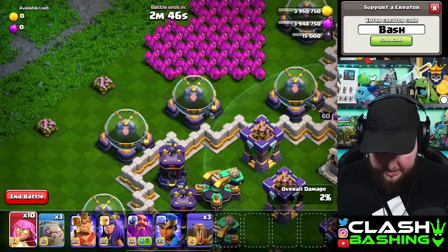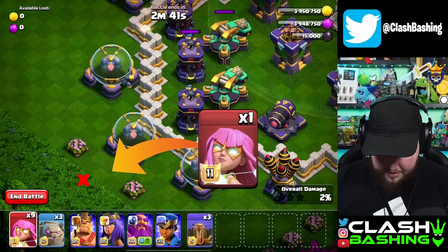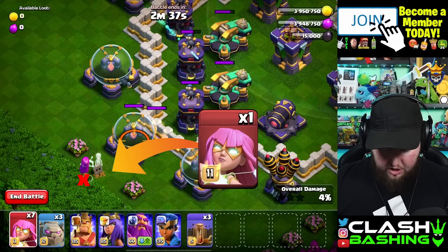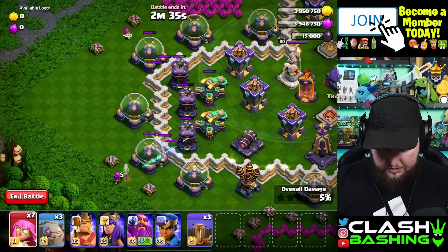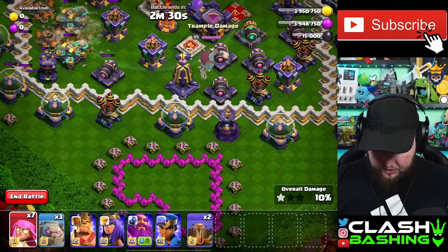Next we're going to work on the scatter shots. This one's a little trickier — place right about there, and then right about here. If the scatter targets the archer, just place your archer a little bit further back on the next one and you'll be fine. Then we'll go ahead and quake this out.